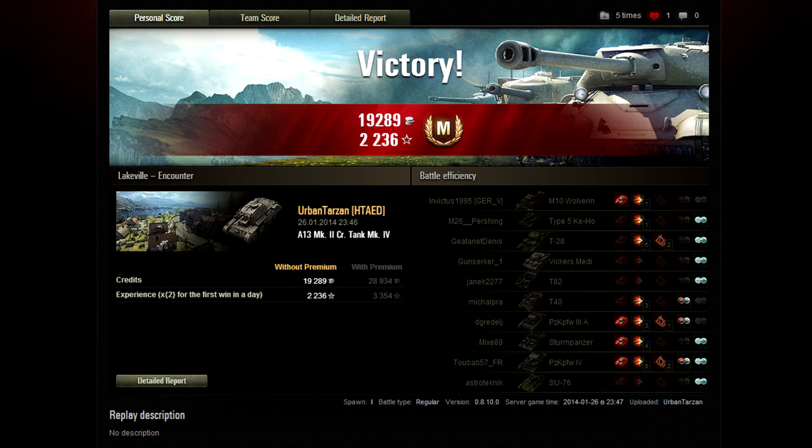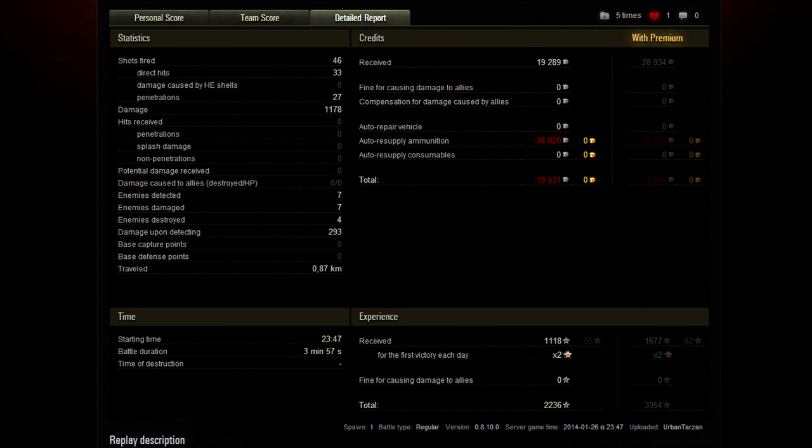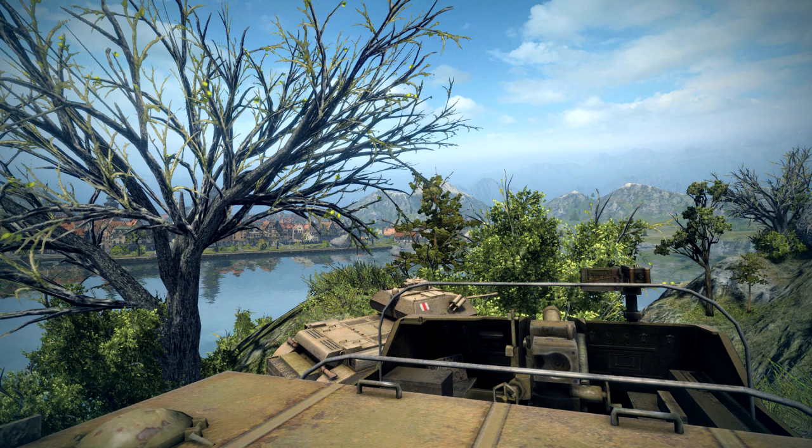A derp T-40 appears and someone else gets the kill, but he gets a last bit of damage in. That was a pretty short match — we only just hit the four-minute mark. The score was 1178 damage done and 1118 XP, which is not bad for a tier 3 — it really isn't. He didn't make a profit because he doesn't have a premium account; with a premium account he still would have walked away with about a 10k loss.